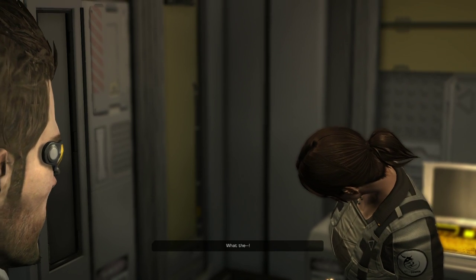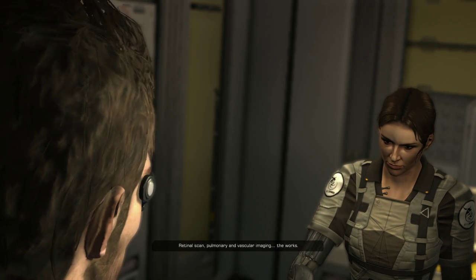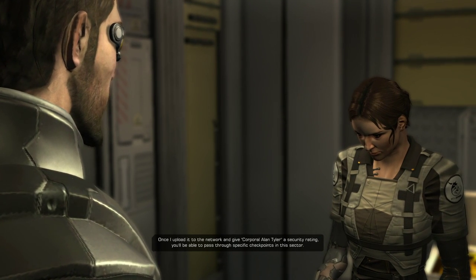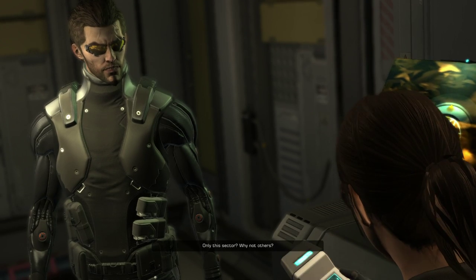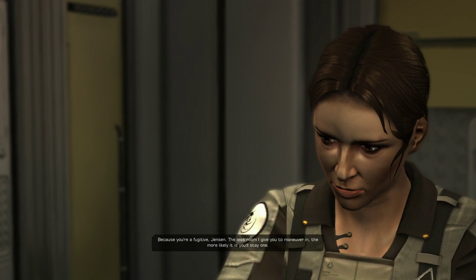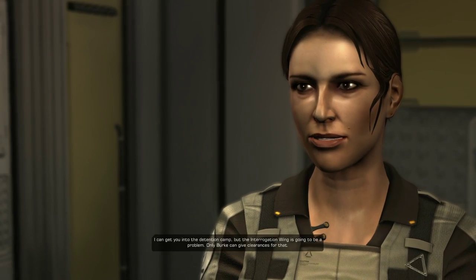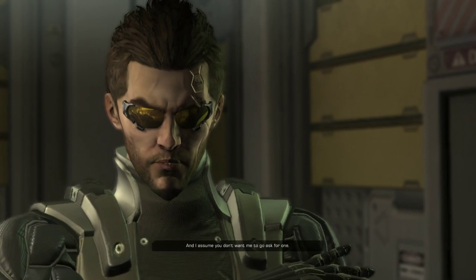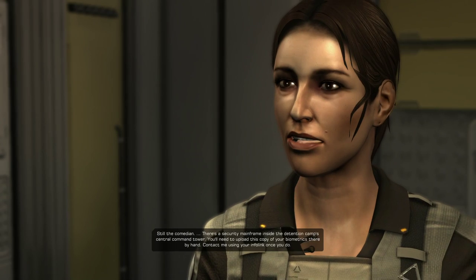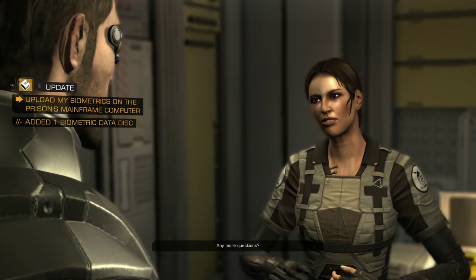Hold still for a second. Relax — I'm just compiling your biometric signature: retinal scan, pulmonary and vascular imaging, the works. Once I upload it to the network and give Corporal Allen Tyler a security rating, you'll be able to pass through specific checkpoints in this sector. Only this sector — why not others? Because you're a fugitive, Jensen. The less room I give you to maneuver in, the more likely it is you'll stay long. There's a security mainframe inside the detention camp's central command tower — you'll need to upload this copy of your biometrics there by hand. Contact me using your infolink once you do.